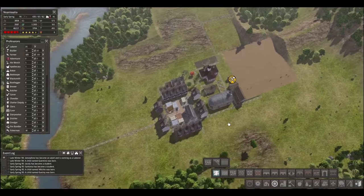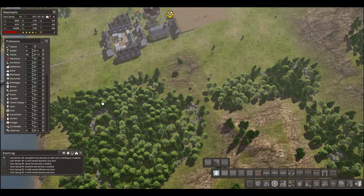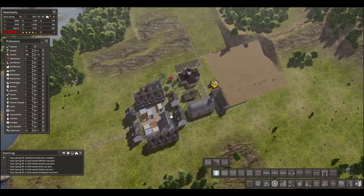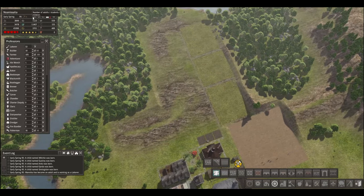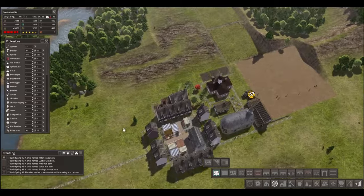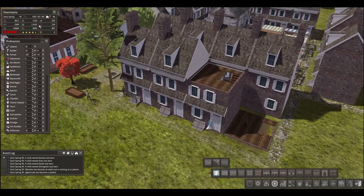I guess more of our fields will be this way and then maybe orchards over here. Gotta leave some space in the middle for us to grow out, of course. How are we doing on building materials? Pretty well.